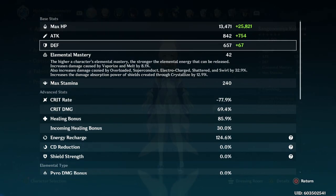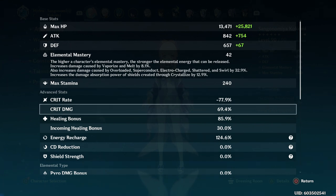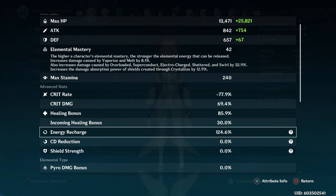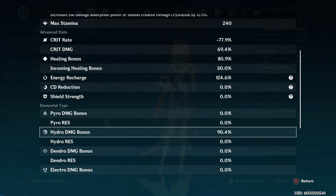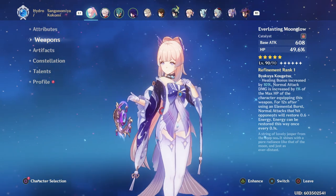Her elemental mastery is a little bit lower than I'd like at 42. Her crit rate stats don't matter since they start at negative 100. Her healing bonus is sitting comfortably at 85.9%, her energy recharge is a bit low at 124.6%, and her hydro bonus damage is currently at 90.4%. As for her weapon, she's currently equipped with her best-in-slot, the Everlasting Moonglow, at R1.